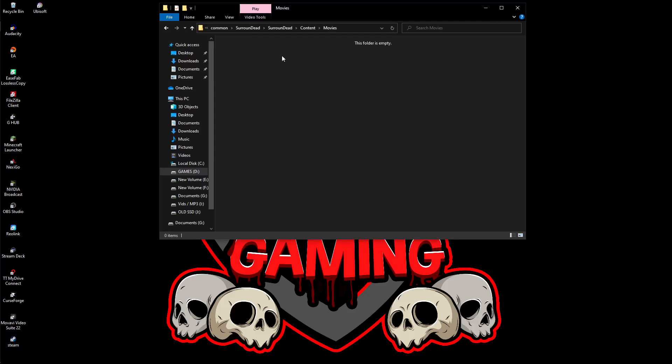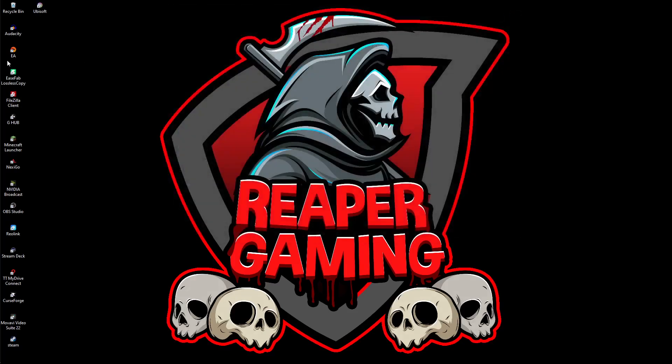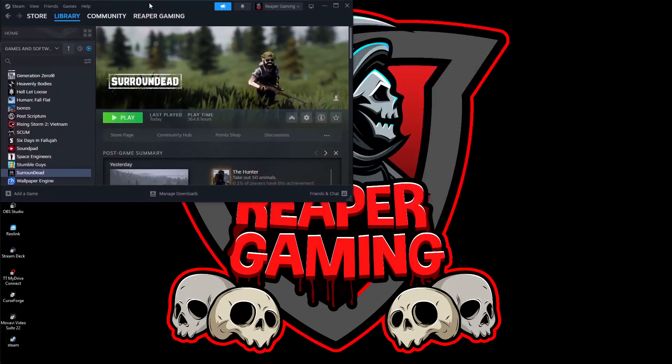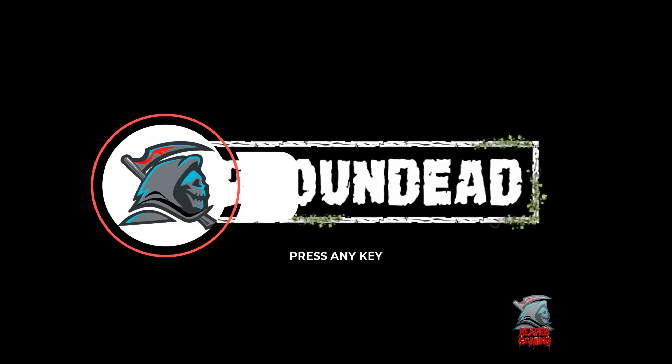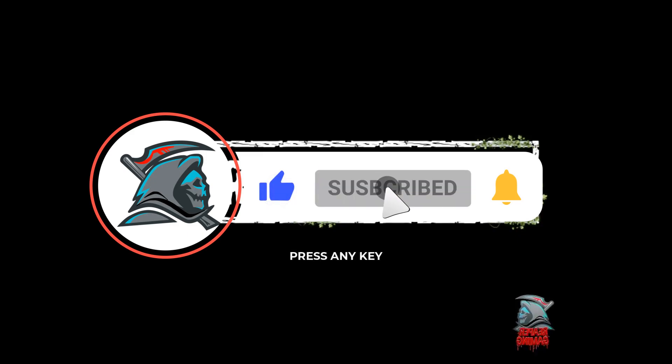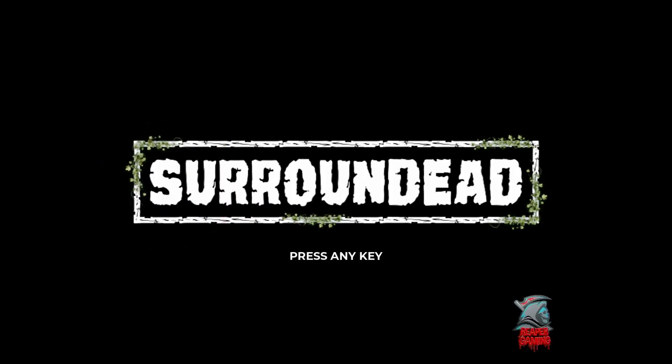Now as you can see the folder is empty. When I go to start my game, it should have no loading screen. There you go — the Unreal Engine loading screen has now gone and it takes you straight to the main screen, and the game is still perfectly playable.